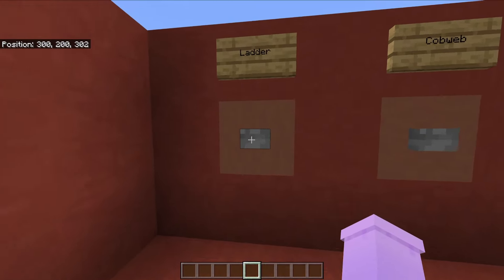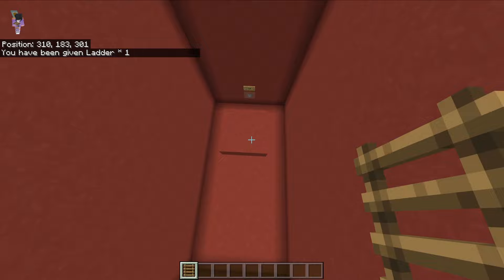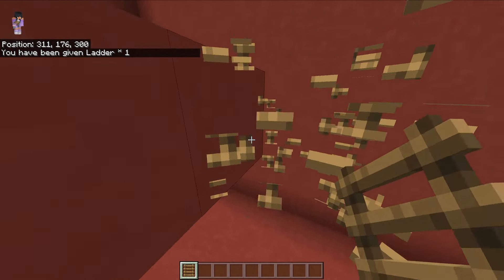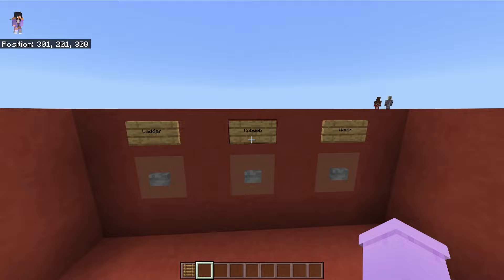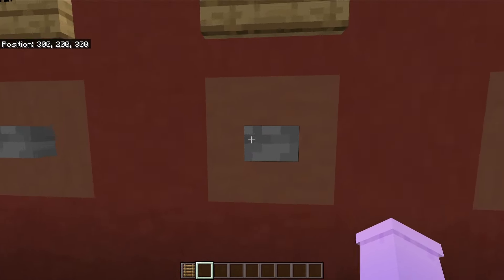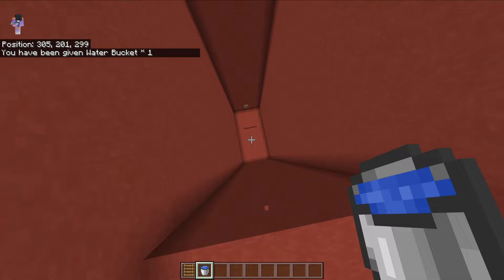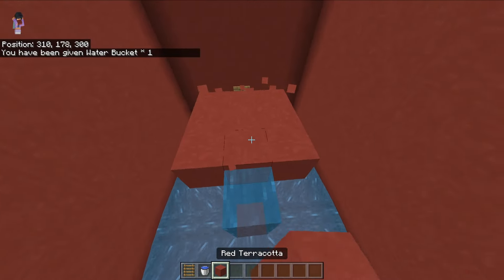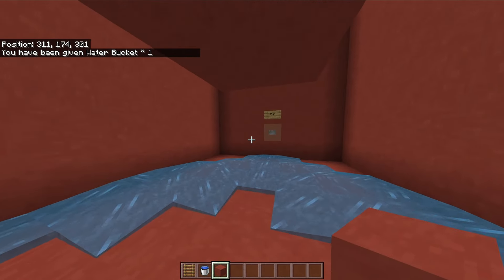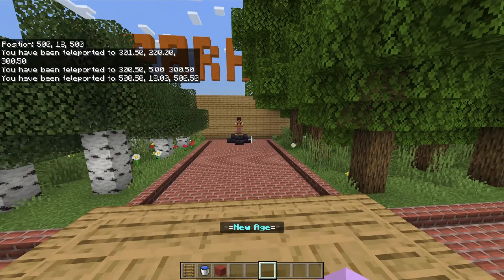We'll click ladder - basically just try to MLG on this thing, it's kind of hard actually. You had three modes: cobweb, water - try to MLG with that. Not the hardest thing ever but a pretty cool little game mode. Then teleport back to spawn.